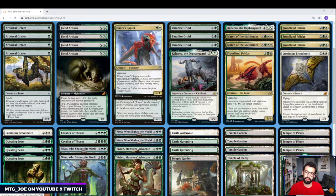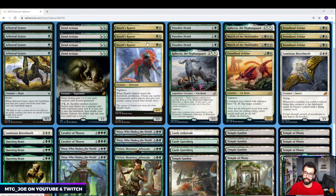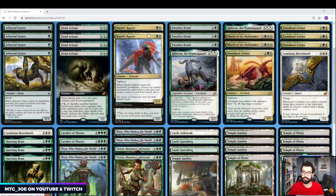We have a couple Watcher's Raptors. We have some planeswalkers that we can take advantage of the proliferate, but more importantly it's a 2-mana 2/3 dinosaur with vigilance built in. So it's something I want to see how it works out. We have Kahira, so it gets the pump — this could effectively be a 2-mana 3/4 with vigilance each turn. That has some upside.